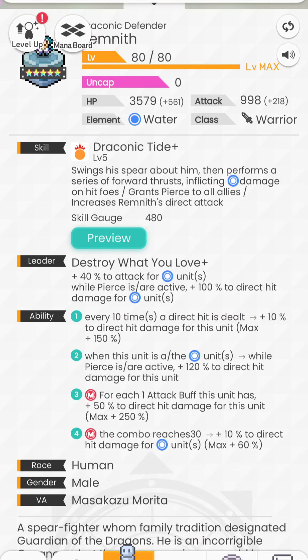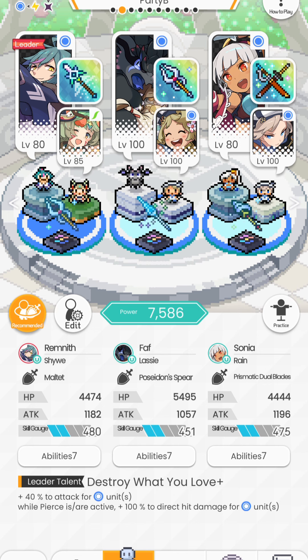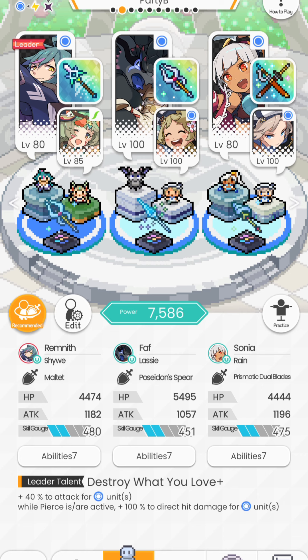Ability one of Remnith is really similar to Shioe's, but ability two: when this unit is a water unit while Pierce is active, you add an additional 120% to direct hit damage for this unit. And like I said, Remnith is going to be a very selfish direct attack unit. The idea of this team is to push Remnith's DPS as much as possible, so we will be giving him the malted — this makes the most sense.